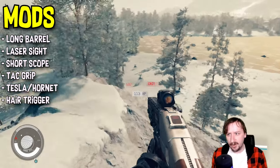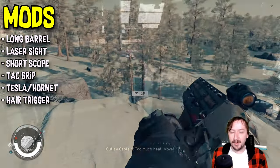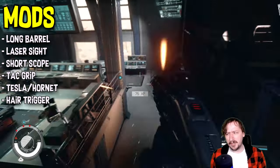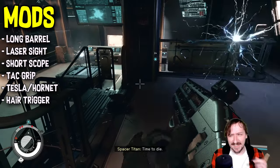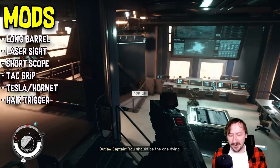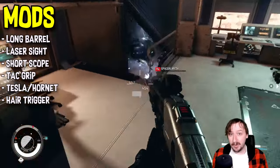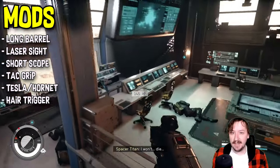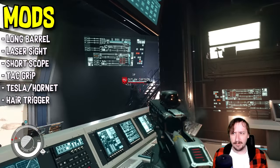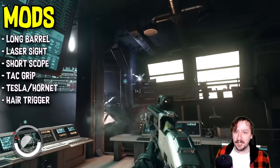For a laser sight, just throw a regular one on — it gives a little better accuracy, so put it on if you can. For optics, you can actually put a short scope on this, which interestingly counts toward the sniper perk and gets you more damage. You don't really need sights since hip-firing is good enough, but a scope helps with targeting enemies hiding behind cover.